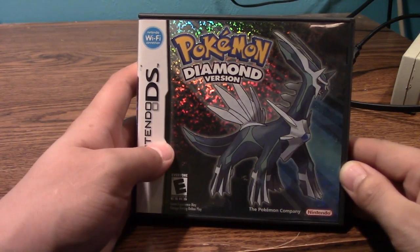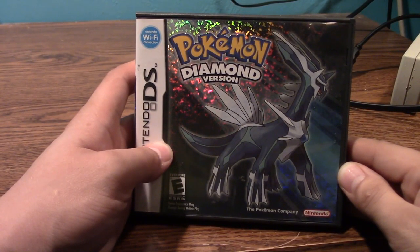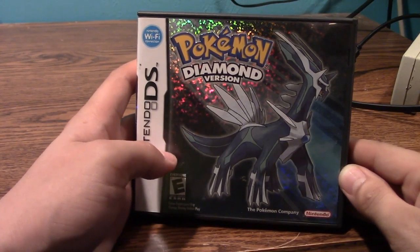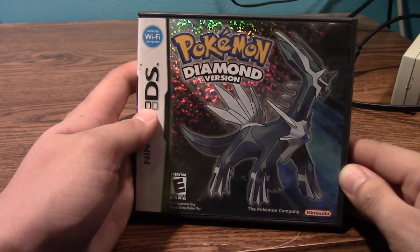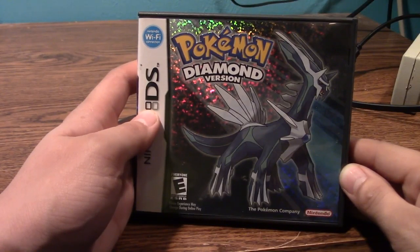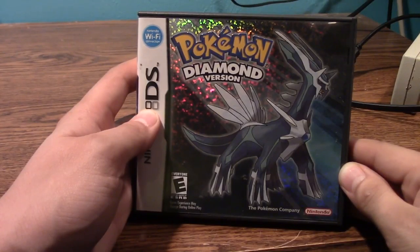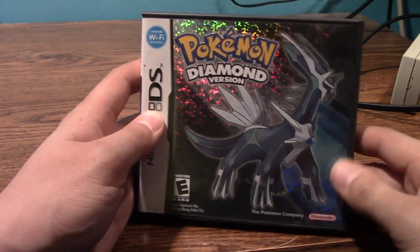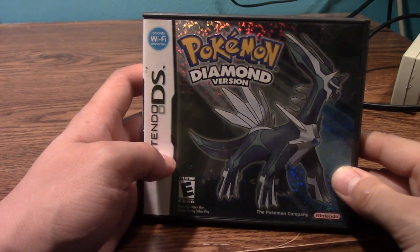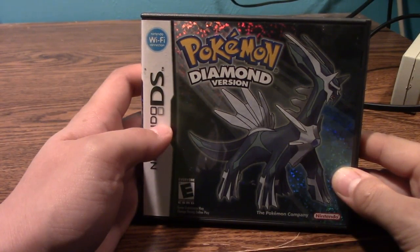Next we have Pokemon Diamond, which is also rated E. I originally did this as a walkthrough guide back in 2010 — one of my most weird walkthrough guides. Really fun playing this game. I prefer Dialga over Palkia because Dialga looks cool, and Palkia's pink. Back in 2010 I didn't want a pink legendary — that was my mindset. But this is a fun game, I recommend it, and it's still in nice condition which is awesome.